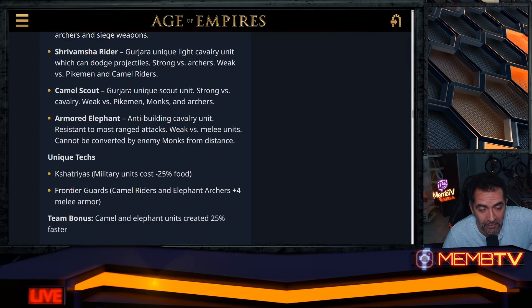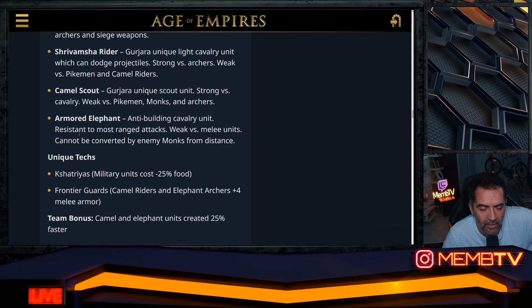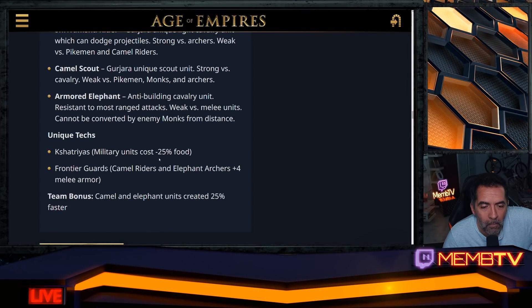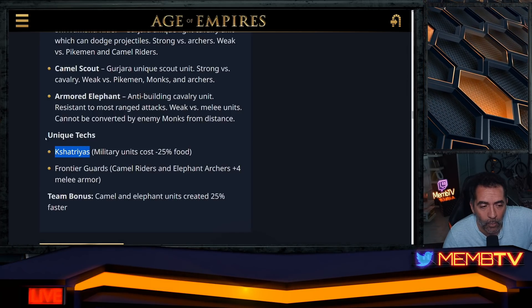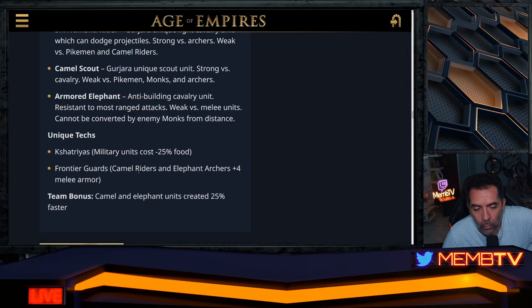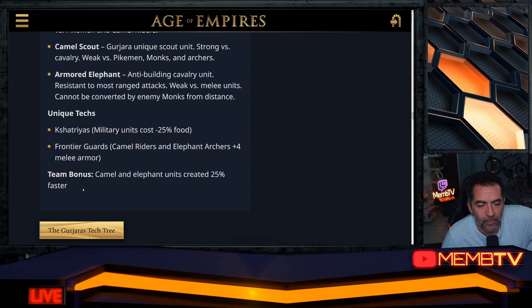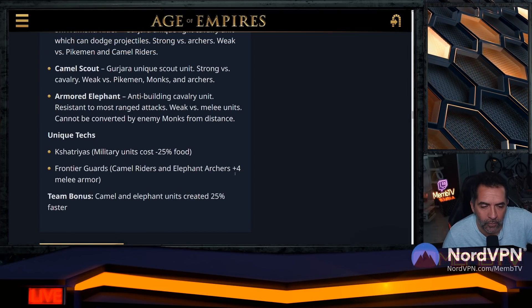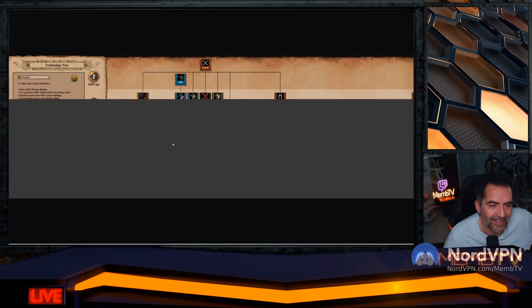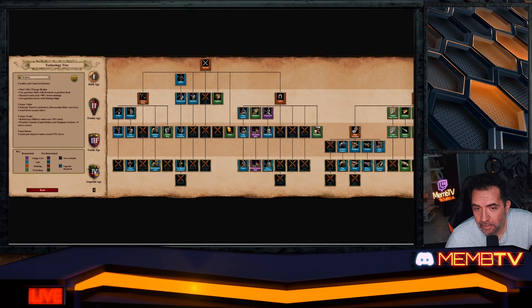Camel Scout — Gurjara unique scout unit, strong versus cavalry, weak versus pikemen, monks, and archers. Armored Elephant — anti-building cavalry resistant to ranged attacks, cannot be converted by monks from distance. Unique tech: Kshatriyas — military units cost minus 25 food in castle age. Frontier Guards — camel riders and elephant archers get plus formulaic armor.